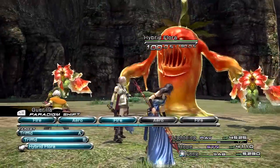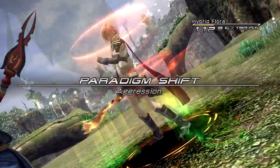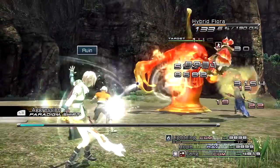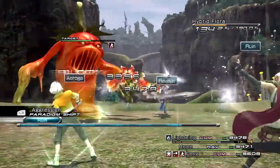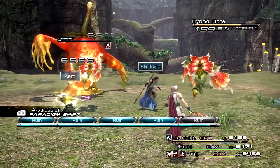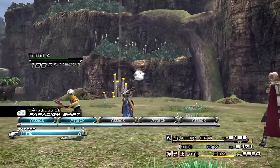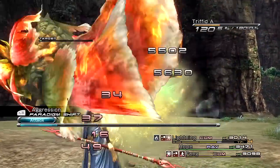Let's take these guys out. Switch back to this aggression paradigm. Now he's weak to magic so our Ruin will devastate him — that's always a good thing. Ruin! Getting tongue-tied — I love it. Come on Fang, you can do it. There you go. All right, let's help with these Triffids. There you go — you're dead, you're done.